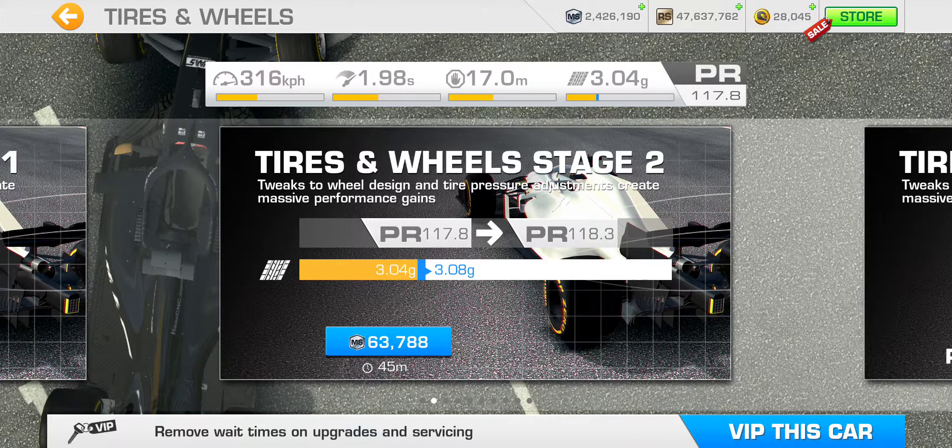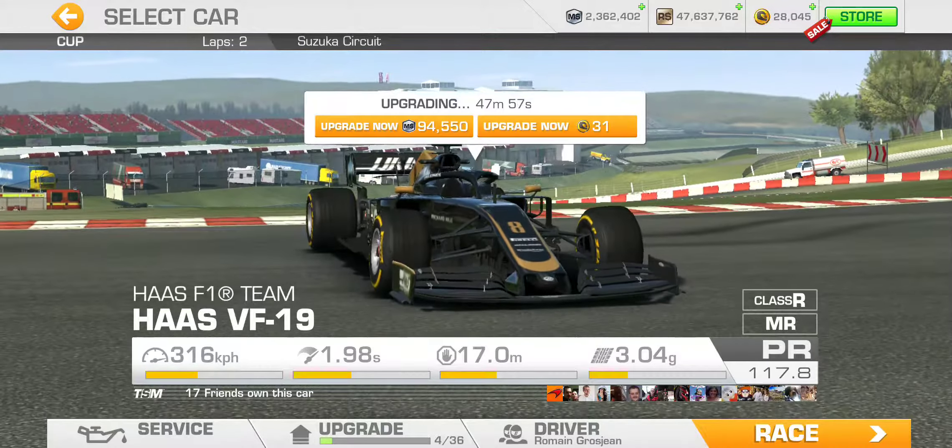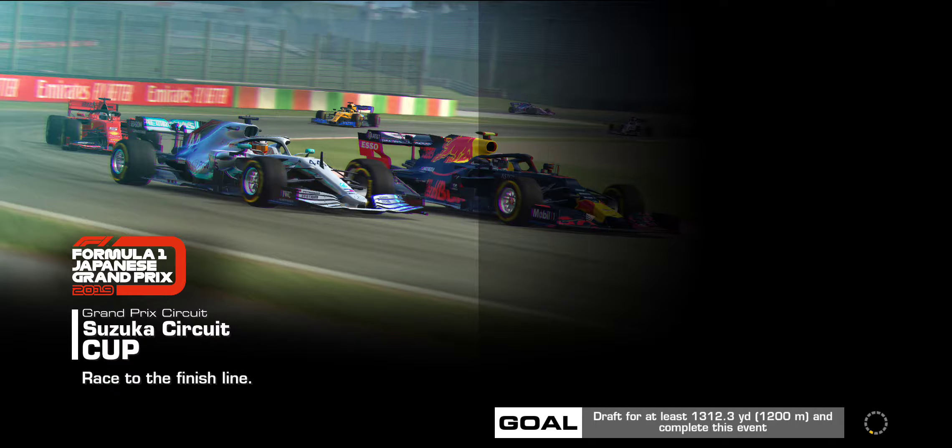The Haas F1 Team, out of the three categories, is the most expensive one — it's in the low base PR category. And then the last upgrade category: tires and wheels gives a 0.5 PR point boost and increases grip by 0.04 g, costing 63,788 motorsport dollars. So while those are on the way, let's get rolling.